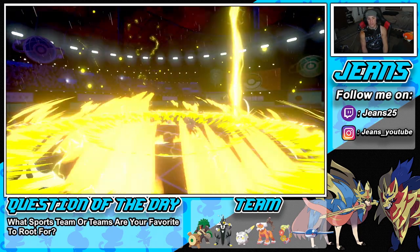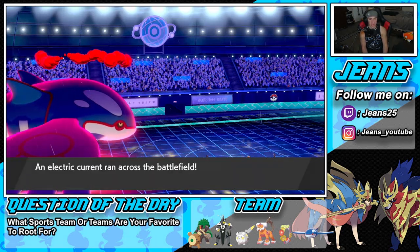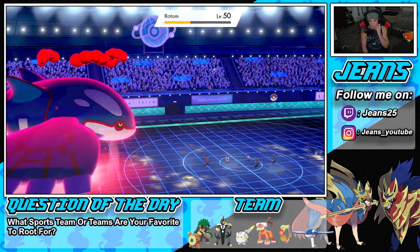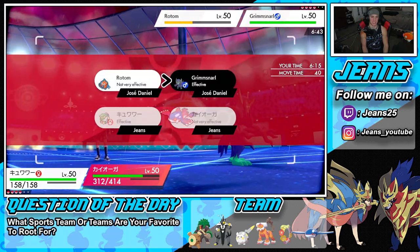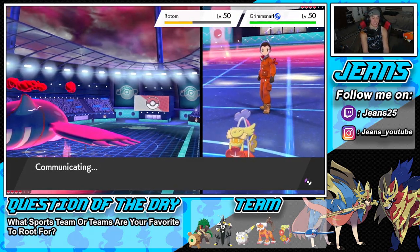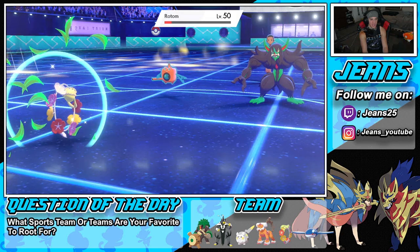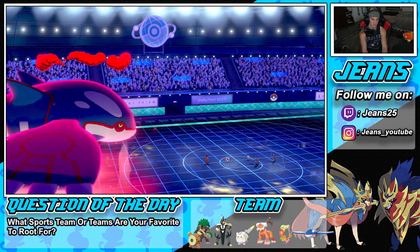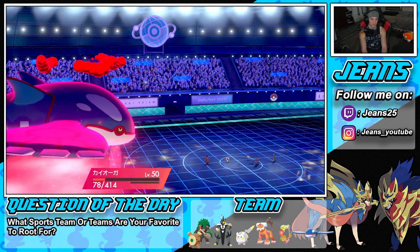A giga drain from Conkeldurr should be able to come in and knock out the Rotom. But Grimmsnarl has a citrus berry — so it's going to be tough. I'll still go into a geyser and get some STAB damage rolling on the Grimmsnarl. Nice little play by him taking my weakness policy and giving me a lagging tail — tough news. But giga drain is going to do great damage, would've killed without citrus berry. He's going to fake out me, but we eat up the thunderbolt all day — I could floral heal or swap out next turn.